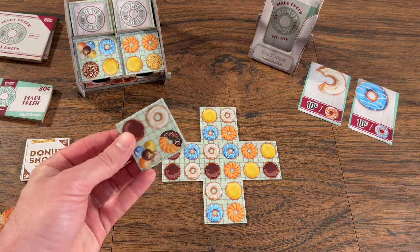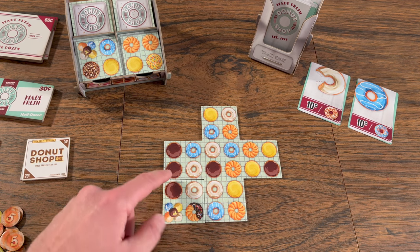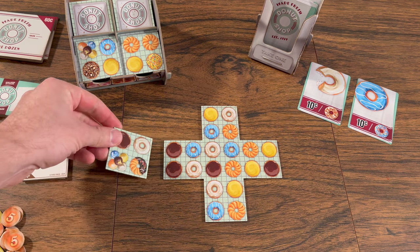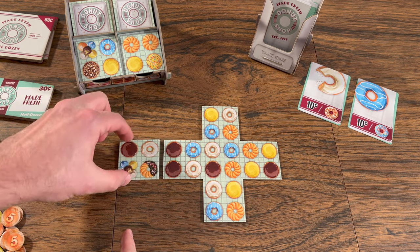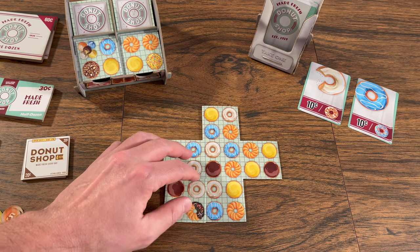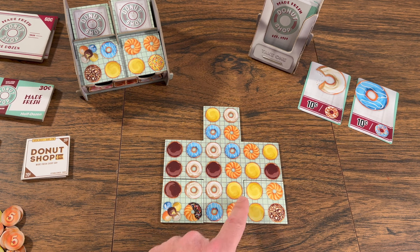On your turn, you will add your donut tile to the display case. When adding your tile, you want to try to place it so that one type of donut on the placed tile matches a large group of the same color donut, because you will gain money that way. When placing your tile, you need to place it so that the entire side of one of its sides is completely flush with another tile. So you can't place your tile like this, and donut tiles cannot be placed on top of each other. You can place a tile wherever you'd like — the donuts do not need to match the neighboring edge — but you can earn more money if they do.